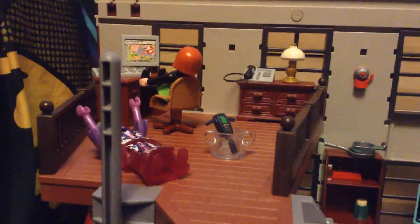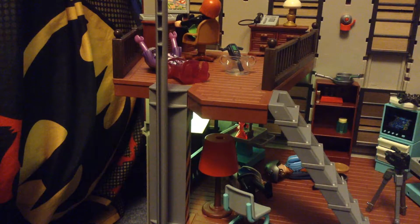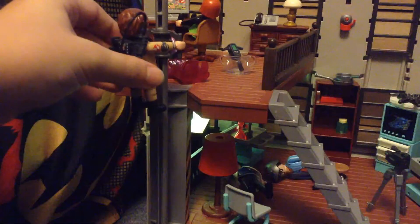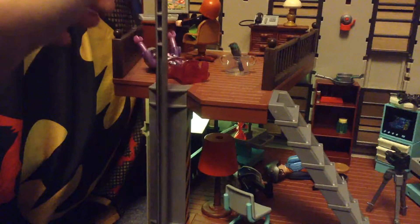The last thing in this room - and it's an awesome play feature - is a pole. What you do is put this thing on the pole, let go, and then Ray can slide all the way down to the Ecto-1 on the floor. Fast and easy! So this was the firehouse - a pretty awesome build.